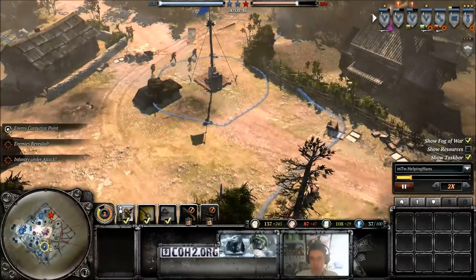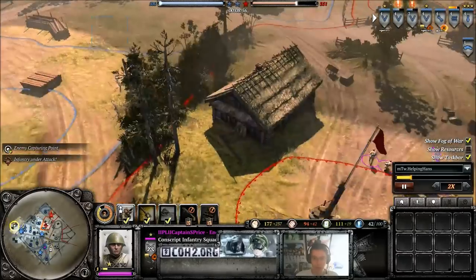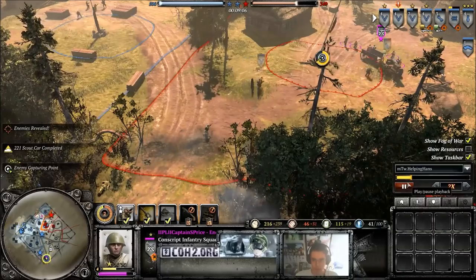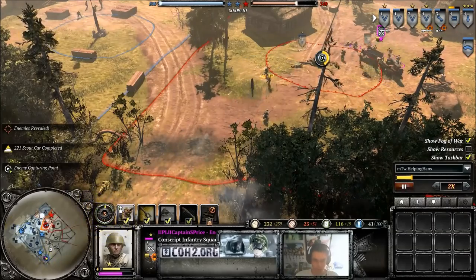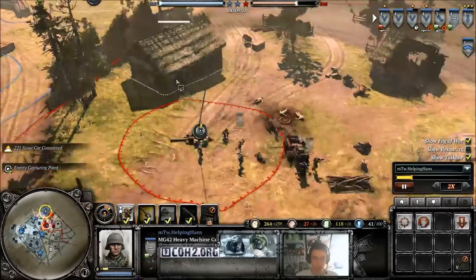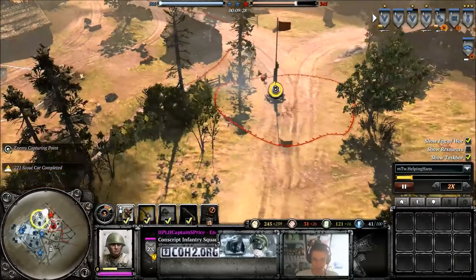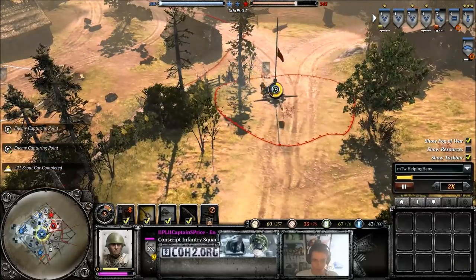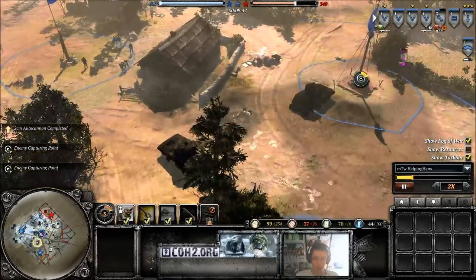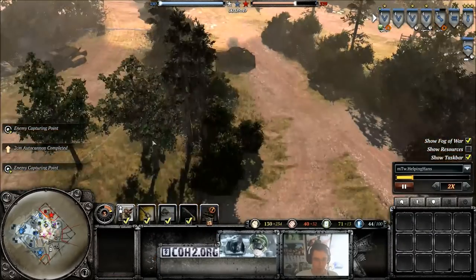Fog of war off. I now know he's retreated his shock squad, so that's not going to be in the fight for a bit. I know he's got two conscripts in the north — one up here and one down here. His Maxim is in the south, so I don't have to worry about that in the north, so I can rush in here with my units without fear of being suppressed. I now know where his mortar is — he's retreated it, so that's out of the way.